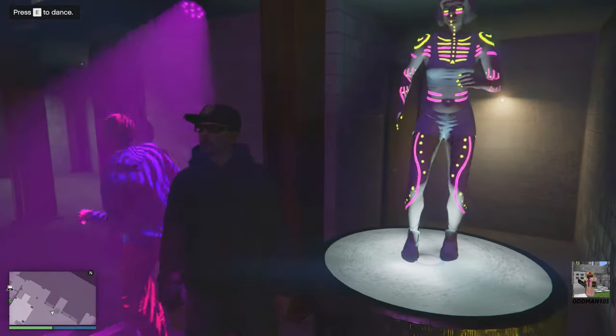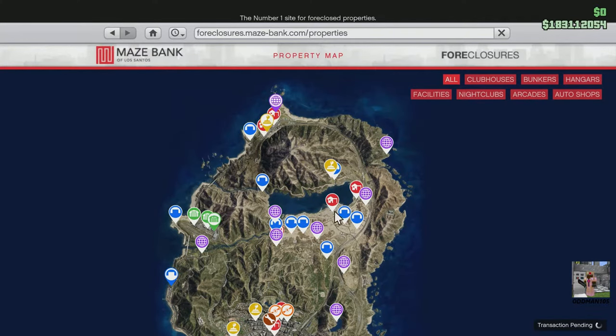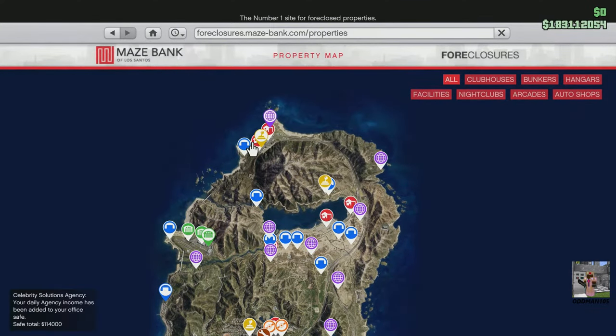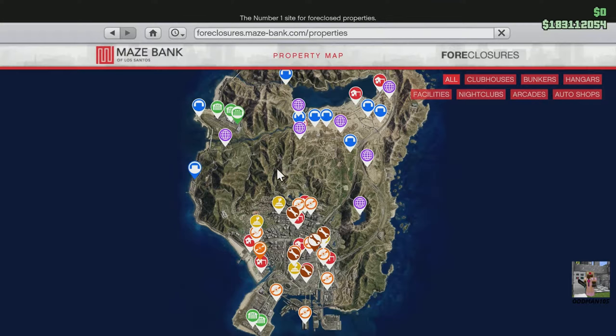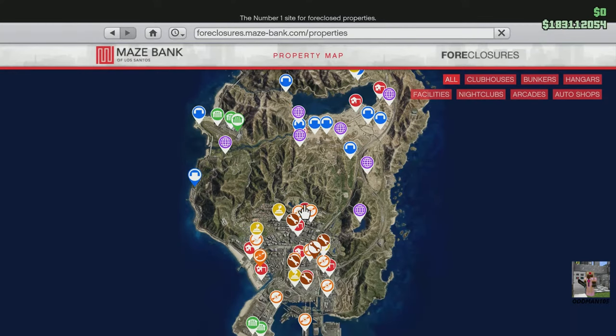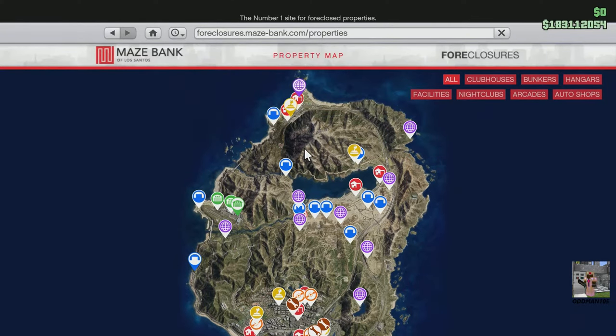This is your game and you can purchase whatever property you want. That said, it's never a good idea to purchase any properties north of the Alamo Sea, because purchasing any business north of the Alamo Sea means your delivery or sell missions are going to be in the south — either Sandy Shores or Los Santos — which makes sale missions for a solo player extremely difficult to near impossible. Sale missions have a timer, and if you fail to complete the mission in time you may lose goods or the mission fails entirely.